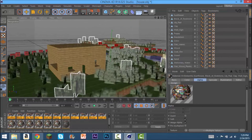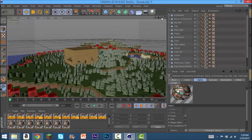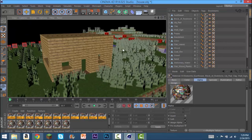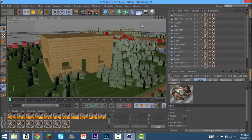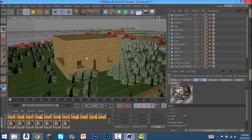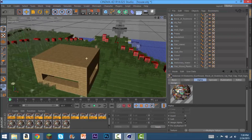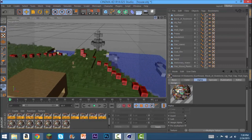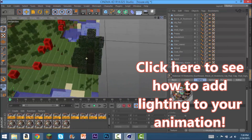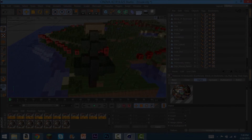Yeah, once you get to this stage you can add lighting and all that good stuff and make it look pretty great, because right now if you render it out it's probably gonna look pretty trashy. I'm probably gonna make a tutorial on how to add amazing lighting. Stay tuned for part two of how to animate Minecraft in Cinema 4D. Maybe my trees cut off, but yeah.